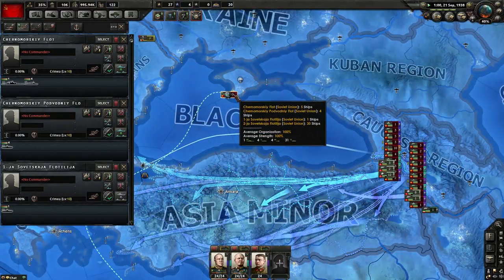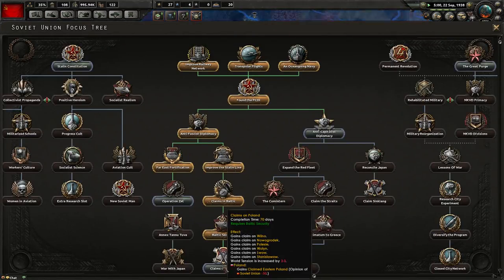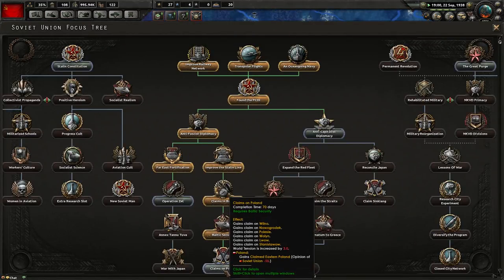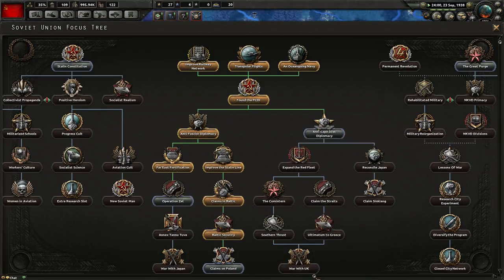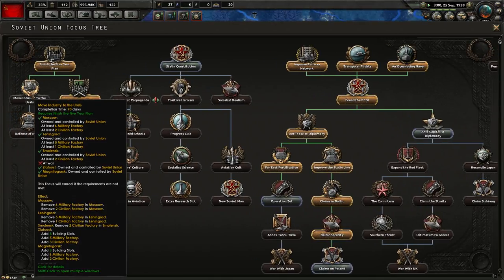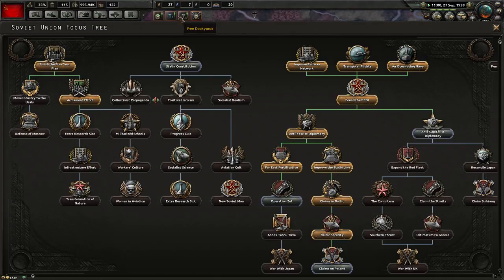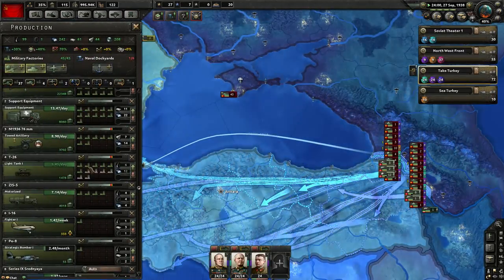I've got my fleet set for seek and destroy. I'm very confused — I was sure I'd started that. I must have hit cancel or a window popped up and confused me. Damn it, I want to start this before Japan eats it all. Move industry to the Urals when I'm at war — that's one of the things I'm going to start doing immediately.